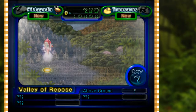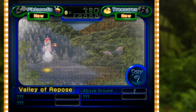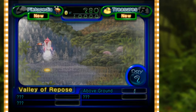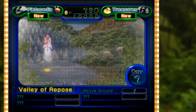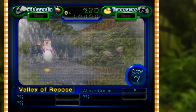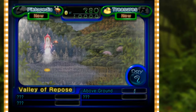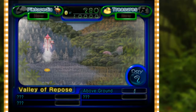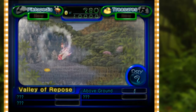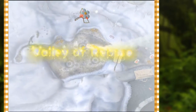On this screen we can figure out how much money we still owe. We need 10,000 pokos - the treasure we found before was about 100 pokos, so we need to get some more. The Valley of Repose - let's head back there, it seems we have no other options. Time to land.